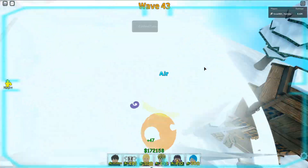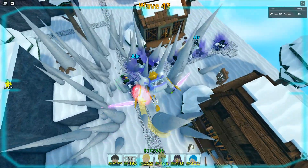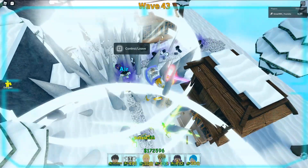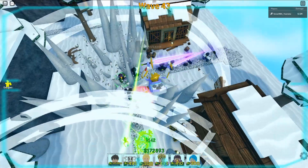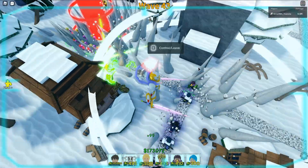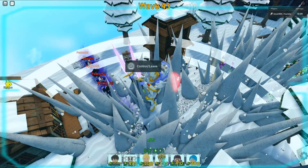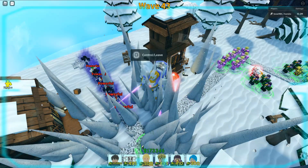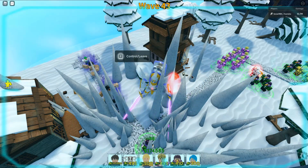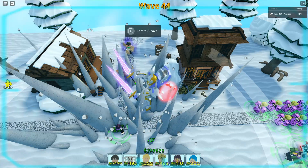Finally some air units — okay, we need to focus on the air units. One down, two down, three down. This is easy! This is gonna be a guaranteed wave 50, I swear, without even Erwin. I'm just not sure about wave 46 or wave 47. But all we need to do is just legit clear wave 47 air units and we will have a big chance of hitting wave 50.